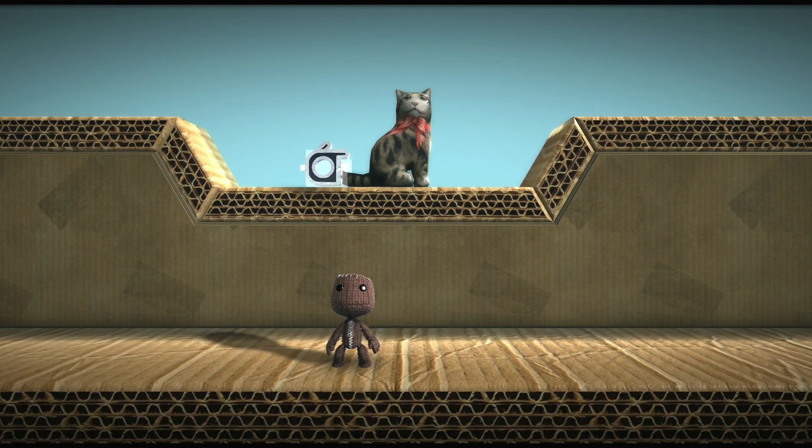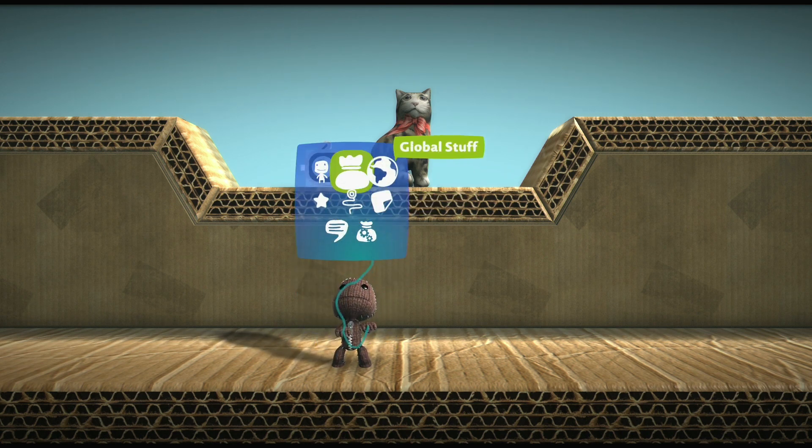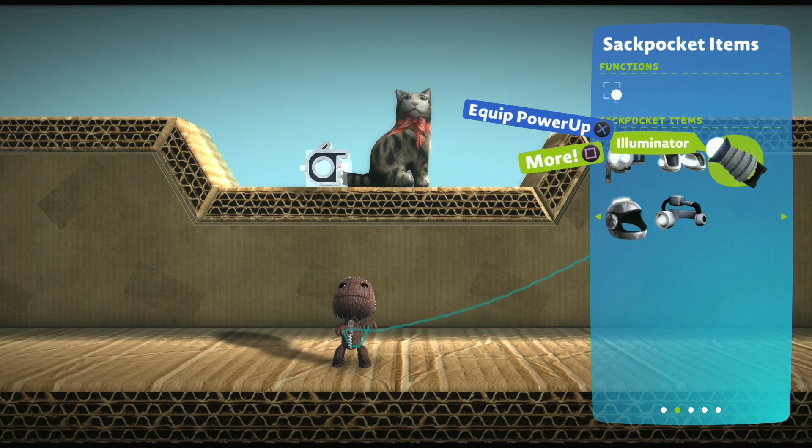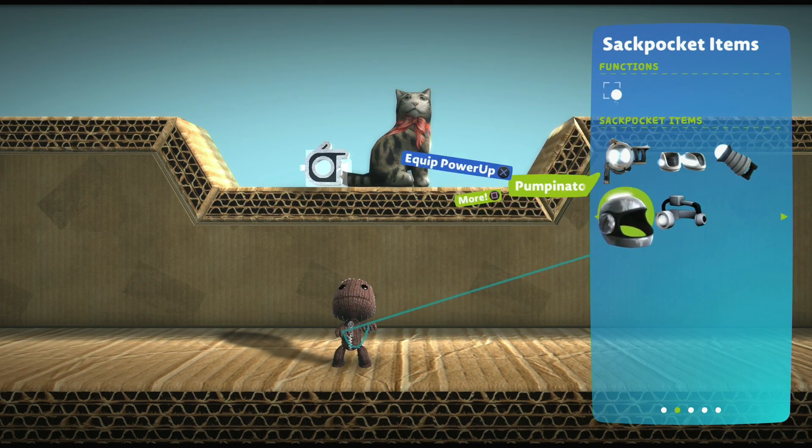The Sack Pocket Items page is where you can find all the power-ups available to your adventure's Sack Pocket. You can find the page in your Global Stuff. Notice that all the official power-ups are already there for easy access.